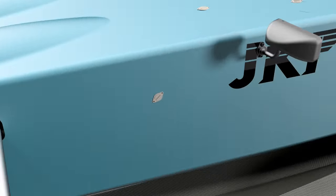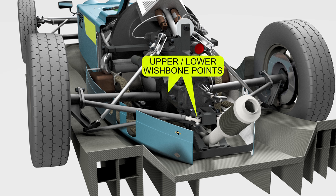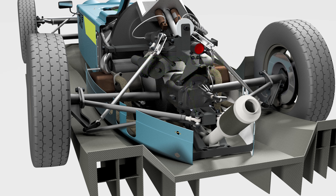The rear swing arm I think actually won't be too hard to replicate geometrically speaking at least. The upper and lower wishbone points can just be set to be the same, which will effectively mean that the rear suspension will swing around a single axis. What will be harder to replicate is the spring stiffness at the rear of the car.